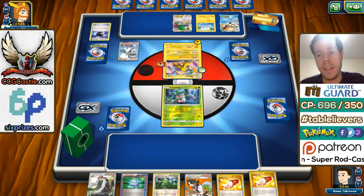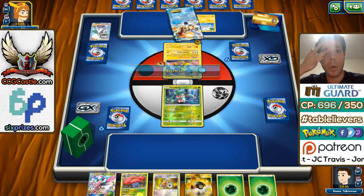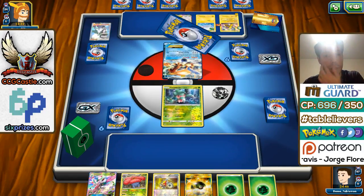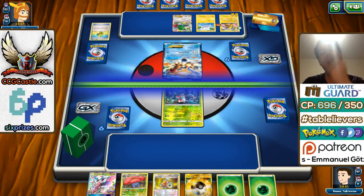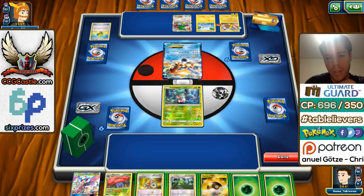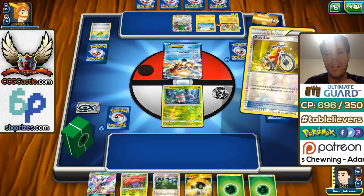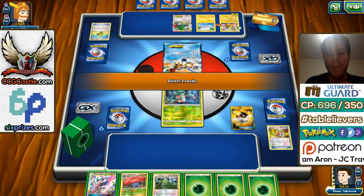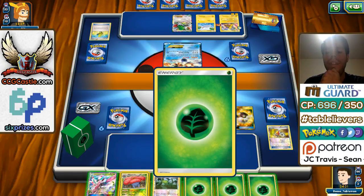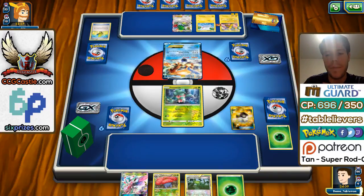We see a turn one N from my opponent — that's perfectly fine. We should be able to set up through Shaymin. What we need is our stadium, and we top deck the stadium which is great. I'm going to play the Acro Bike. I'm going to keep the energy, discard the Gloom and the Ultra Ball. Should I keep the Valplume? Yeah, I'm going to discard two energy and grab Shaymin.